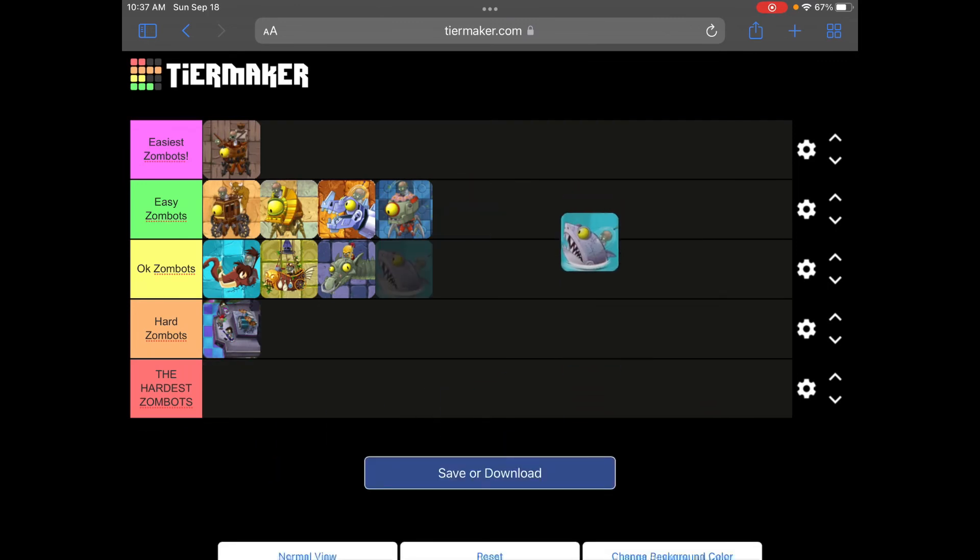Finally we've got the Zombot Sharktronic Sub. Many people would probably think the Zombot Multi-Stage Masher is the hardest, but I think this one is because it constantly summons Surfer Zombies, Octo Zombies, and Fisherman Zombies. The lily pad automatically gets a plant food boost so you can get a bunch of lily pads, but sharks eat lily pads and the boss constantly summons zombies and sucks plants in. You can stop the sucking with a Tangle Kelp in his propeller, but he is super hard — he just constantly spams zombies. He's going in the hardest Zombots tier.